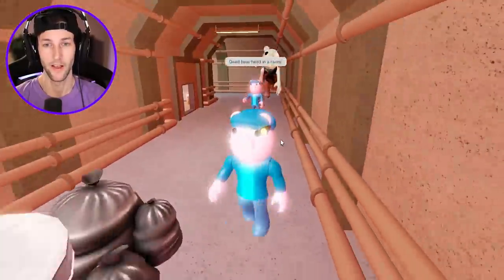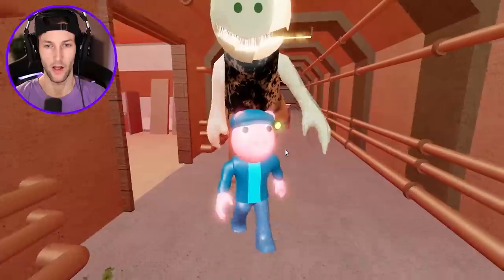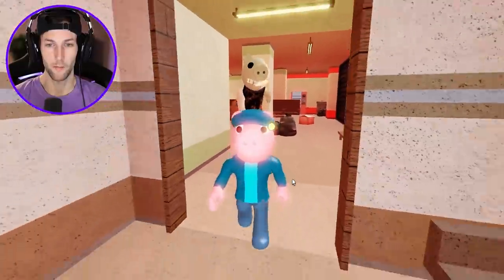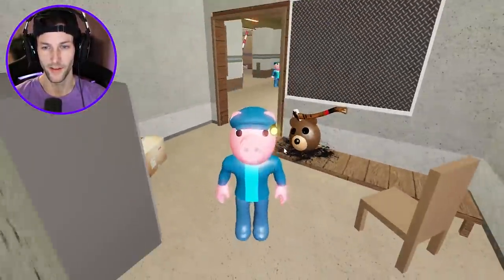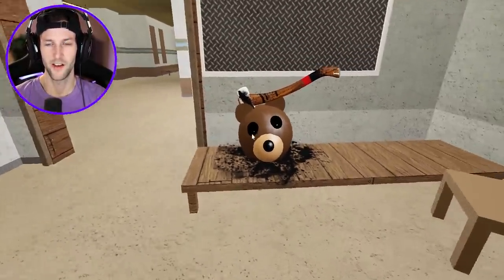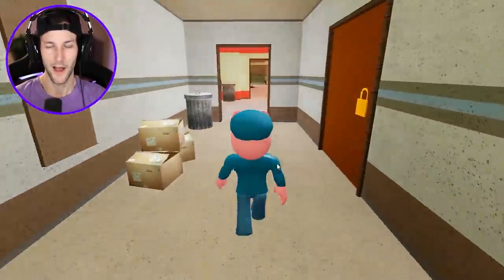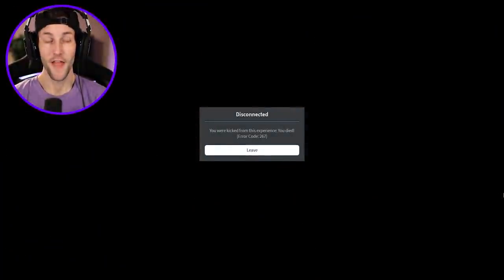Let's go find the dead bear head. I kind of want to get jump scared, but I also want to see the dead bear head. He wants to only jump scare this other dude. Come on Zompiggy, show us where the bear head is. We need to find it. Oh, there it is - it's right here, guys. I found it, if you care. Well, there's the Easter egg. Now can we finally get jump scared by Zompiggy? He does not want to get me. I rejoined. That was cool. He went home.